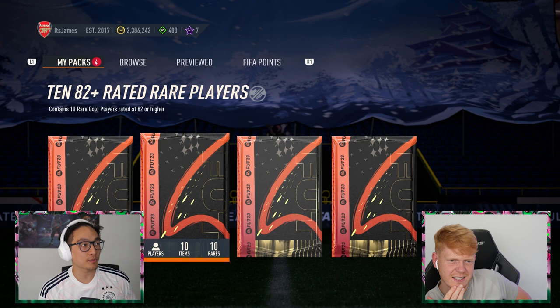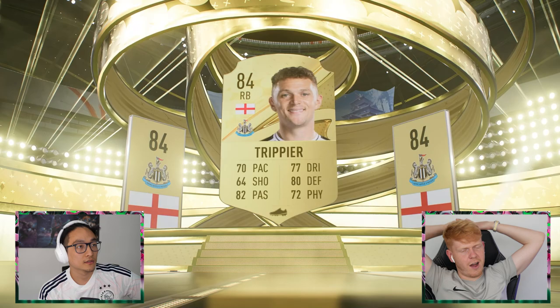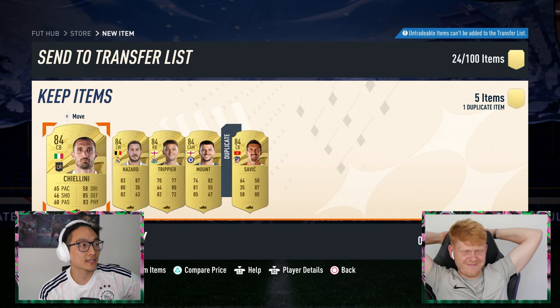What would you say is bigger — a 10x82-plus or a 5x84-plus? Maybe a 10x82s — it's bigger. I don't think Shapeshifters are showing up at the front of these. I really hope this isn't 5x84 players of that quality. I need another centre-back, so I guess I'll take Chiellini.